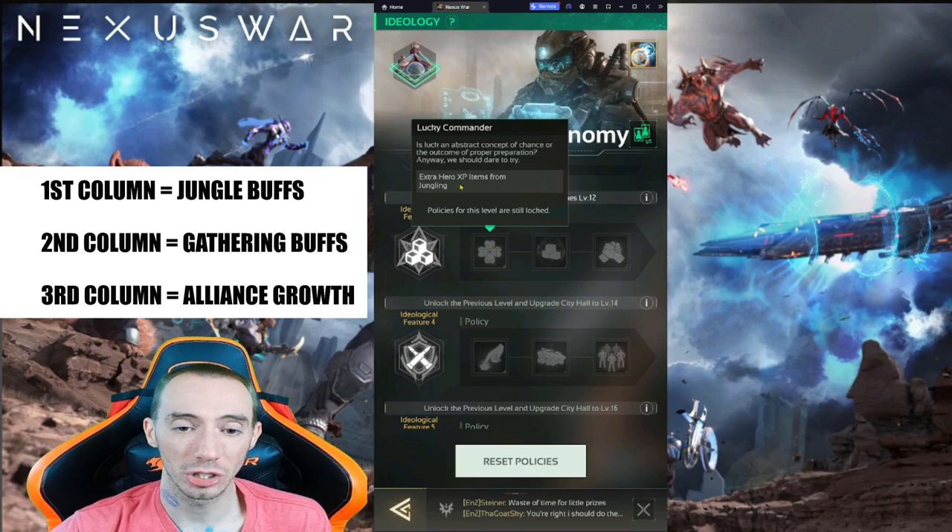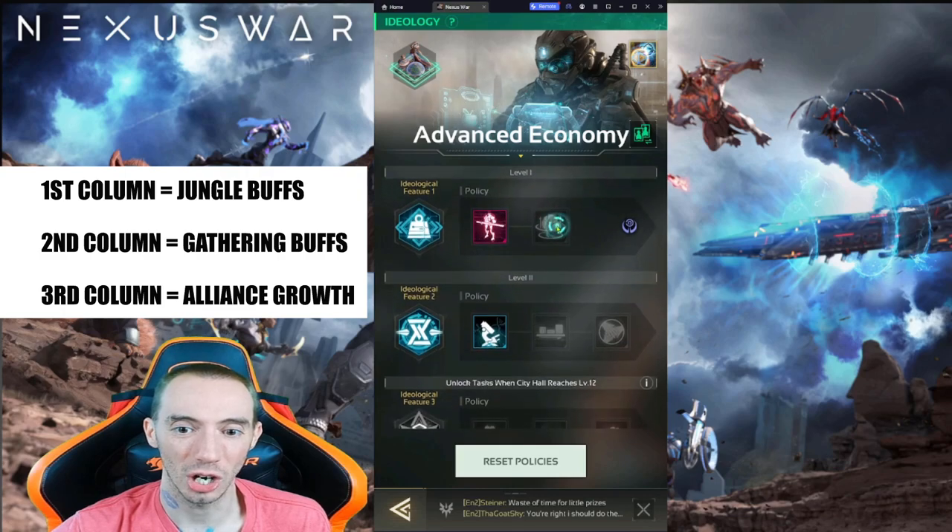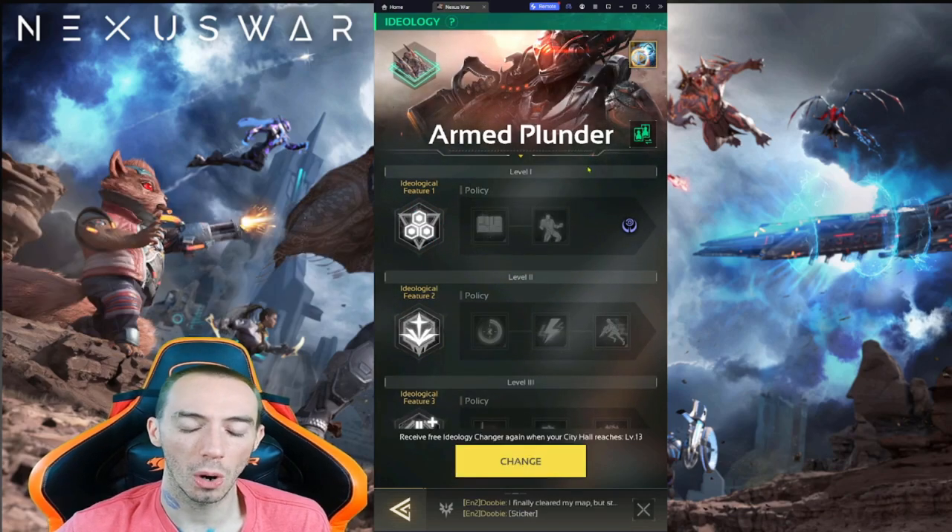For me I'm going to go with the extra hero XP for jungling because that's what I'm pretty much focused on — doing a lot of jungling. Plunder is the one to take if you are going to be a big pay-to-win player spending a lot of money and advancing your account really fast. Don't even worry about the advanced economy in that case.